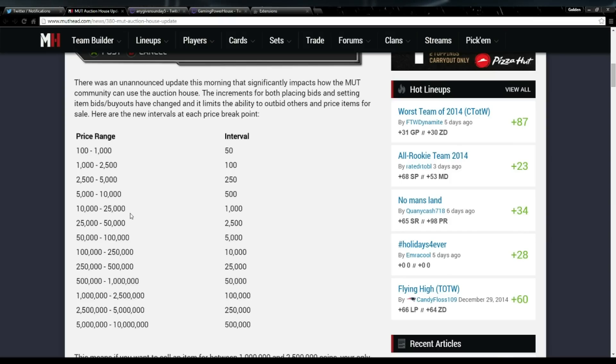This is a significant, huge change for larger-priced cards. For example, the cheapest Steve Young is 700k. Normally I'd undercut it at 685k or 697k, trying to make as many coins as possible. Now you can no longer do that. At that price range the increments are 50,000, so you can only do 600k, 650k, or 700k. If you want to undercut, you have to go down a full 50k.